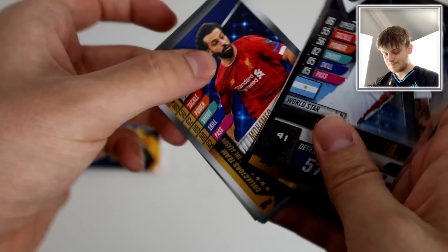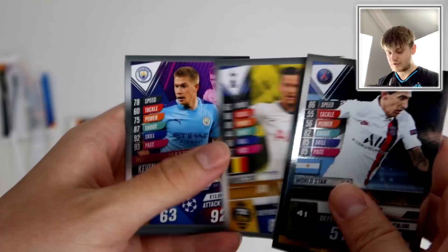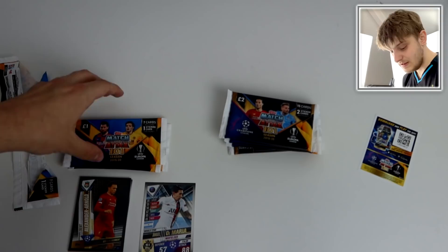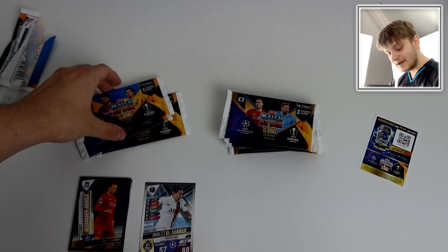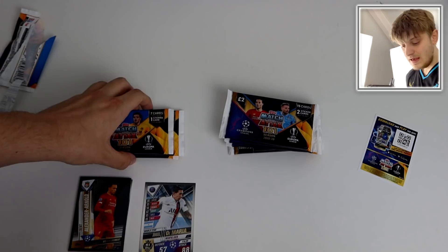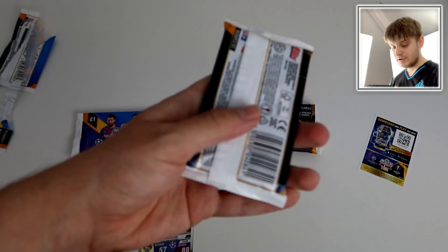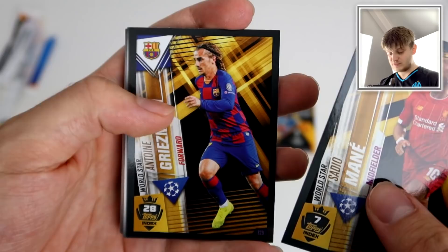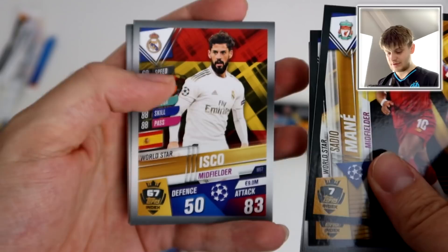There we go - Trent Alexander-Arnold golden moment sticker card. We've got most seller collector's team this season: Kai Havertz, Yamba Tongan, De Bruyne midfield master, and Lionel Messi collector's team this season. Hopefully we can get his limited edition. Messi is found in the mini tin so these packs are a bit pants for getting Van Dijk or Messi limited edition. Let's open these two dead packs from the deluxe ones - we've got Sadio Mane 100 Clubs and Griezmann sticker card.